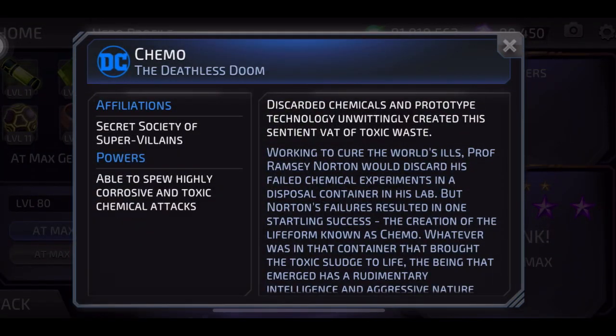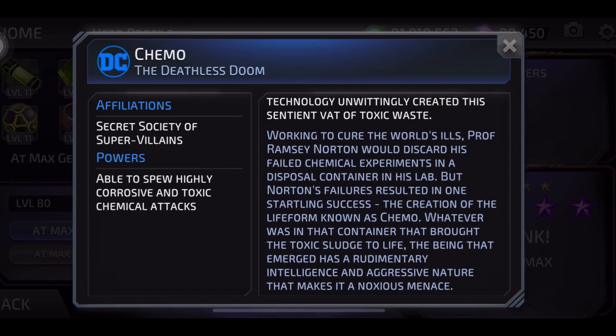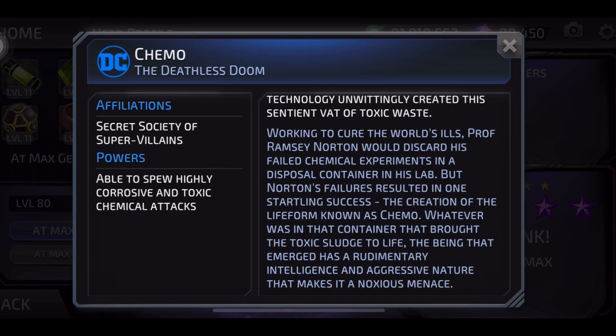Chemo — affiliations: Secret Society of Supervillains. Powers: able to spew highly corrosive and toxic chemical attacks. Discarded chemicals and protective technology unwittingly created this sentient vat of toxic waste. Professor Ramsey Norton would discard his failed chemical experiments in a disposal container in his lab, but his failures resulted in one startling success — the creation of the life form known as Chemo. The being that emerged has a rudimentary intelligence and aggressive nature that makes it a noxious menace.